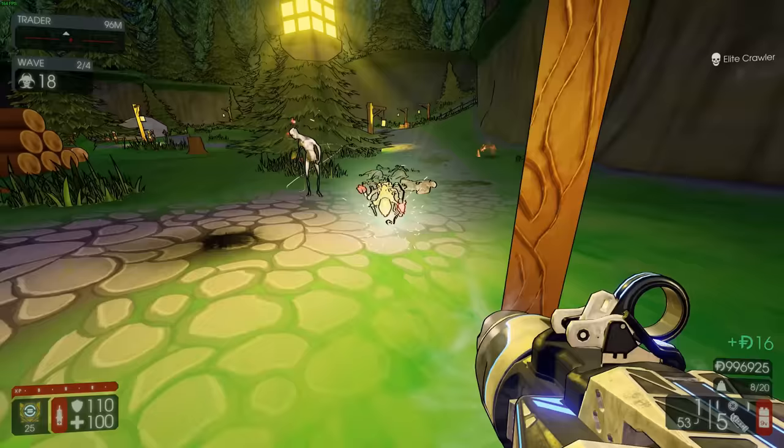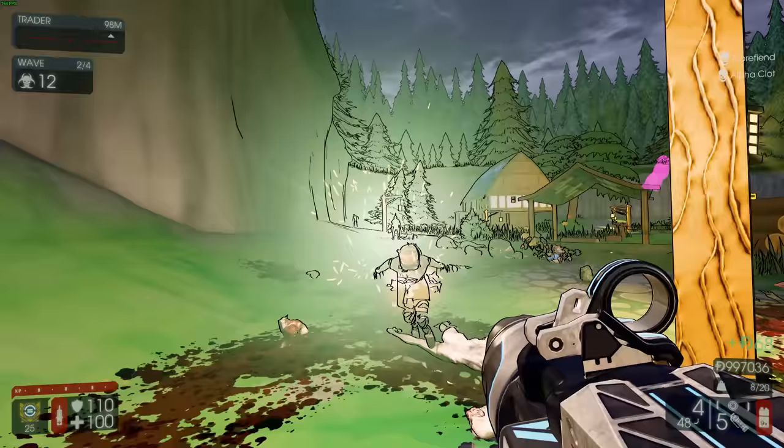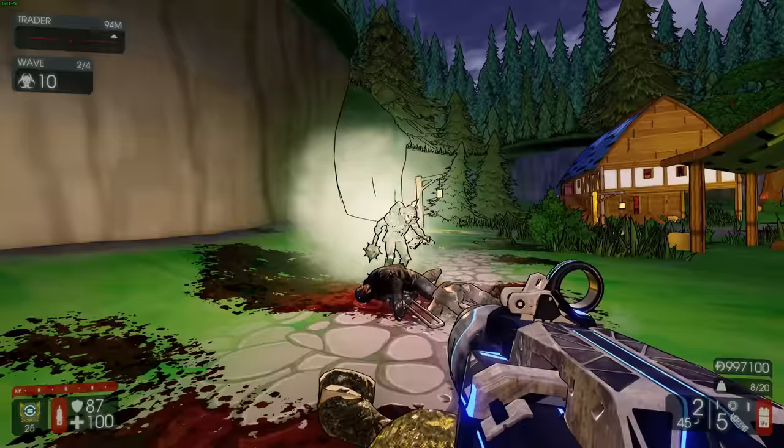Why does it knock him down? I don't understand why it does that. Or does it even need that? Because the locusts - I feel like the zeds just get too many debuffs on them. They get like the bleeding effect, the panic effect, and then they just get knocked down as well. Do they need all that much?